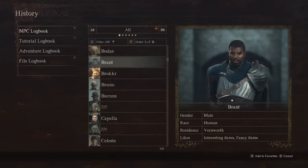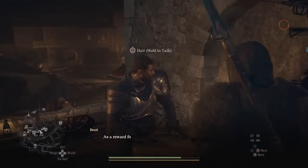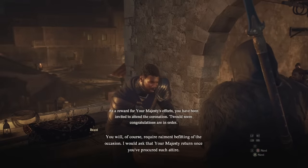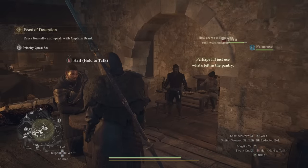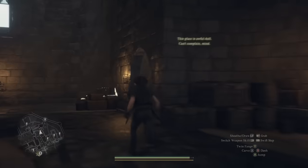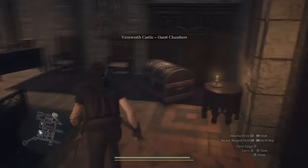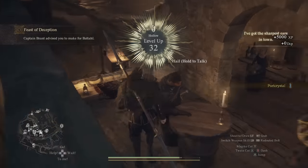Next we have a main quest reward from Captain Brandt, given after completing the quest Feast of Deception — the quest just before you receive the Battahl Border Entry Permit. As you follow the main quest, you need to do a number of different things in Vernworth. When you've done enough, speak with Captain Brandt again and he'll tell you it's time to go to the coronation to tackle the main story. It doesn't quite go to plan, so Brandt needs an alternative solution — sending you to the desert city, which is why he gives you the Border Entry Permit. To actually do the Feast of Deception, you'll first need courtly clothes. You can find some for free in Vernworth Castle in the guest room above the main entrance, inside a chest. Upon completing the quest, you'll be given a port crystal.